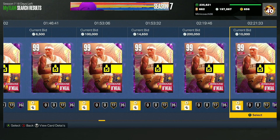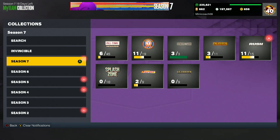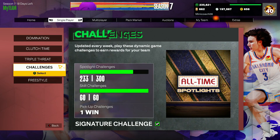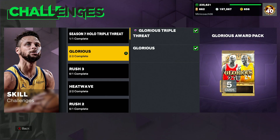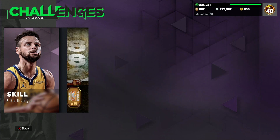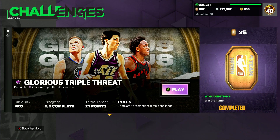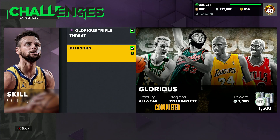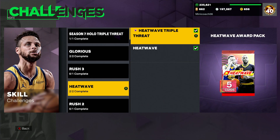He didn't have Bernard King so at least we got a dark matter pull from a promo set. We got Jermaine O'Neal as well — might go for about 10,000 MT. Not my best promo pack opening. If you're wondering how to get these free promo packs, go to the skills challenges — these are the main easy ways. For a glorious pack, all you have to do is win a triple threat offline game up to 21 points on pro difficulty and make six three-pointers as a team — the game ends right away.